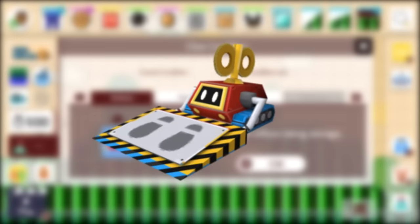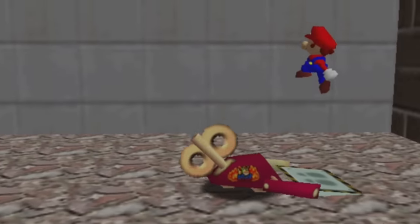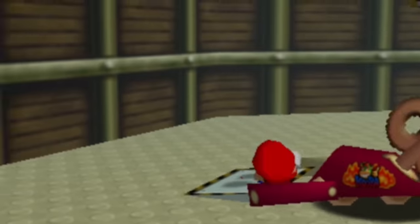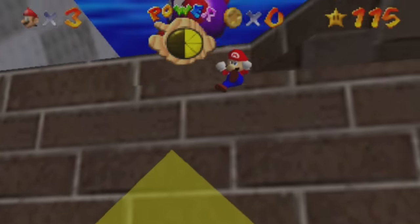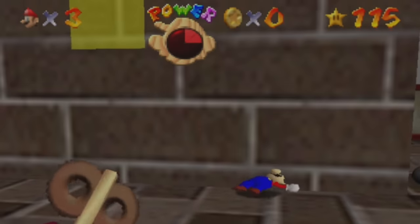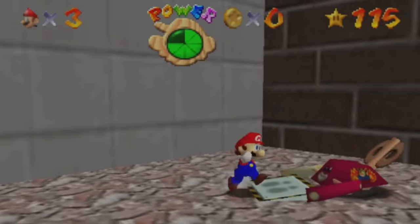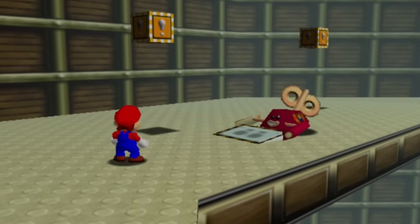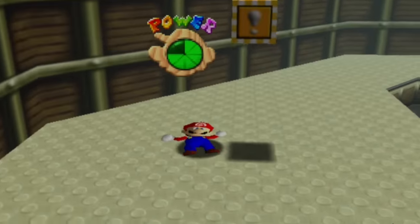The Heave Ho is an enemy that has only existed in 3D, but could actually translate really well into all game styles in Mario Maker 3. This reject Roomba follows Mario around and flips him up behind it. The Heave Ho could be dangerous by potentially throwing Mario into a pit, but otherwise would just annoy Mario and throw him into other treacherous obstacles. This type of enemy opens up a whole new world for puzzle solving and hidden secrets, and even though this is probably one of the least likely from my list, it would be an amazing addition.